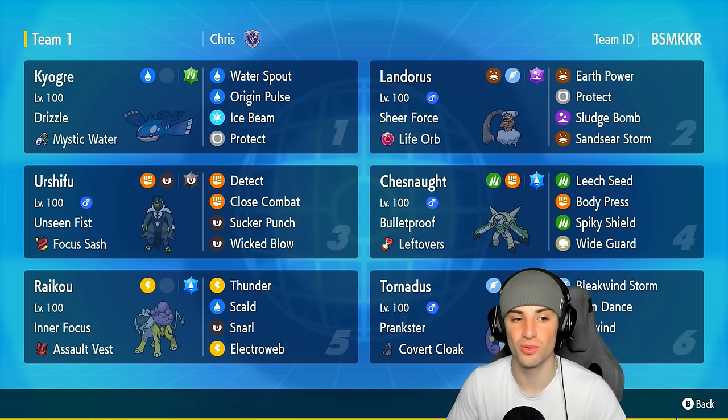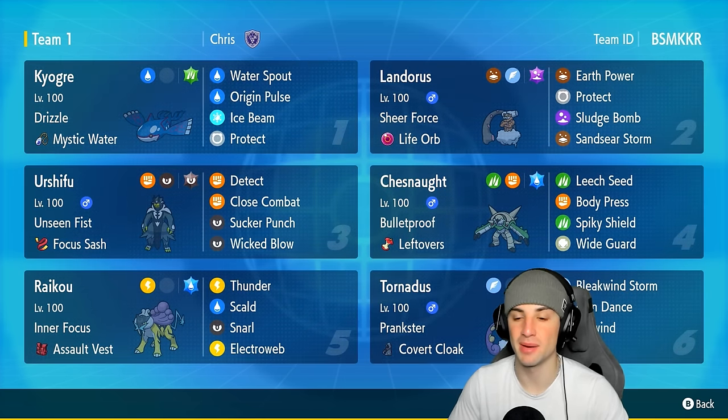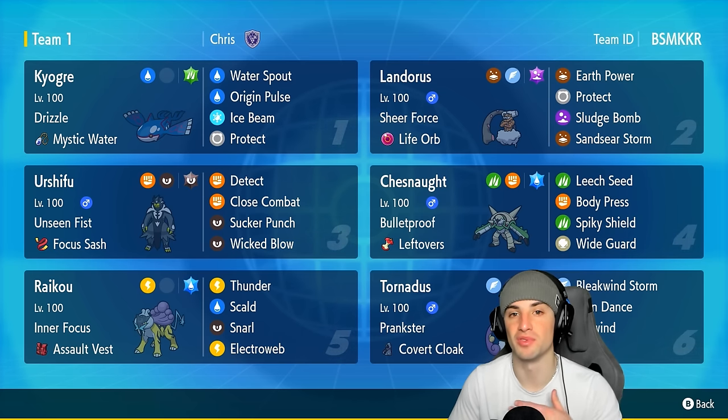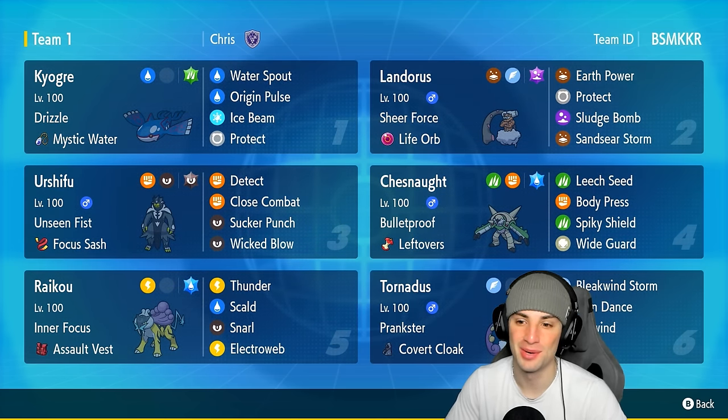Our final four Pokemon on today's team feature Sheer Force Landorus, Urshifu, Tornadus, and our off-meta pick Chesnaught. Chesnaught is going to be good — it's a super bulky Pokemon with Leech Seed, Body Press, Spiky Shield, and my favorite move for Regulation G. If you want to run the team yourself, the rental code is in the top right corner, and if you enjoy today's video don't forget to leave a like and subscribe.